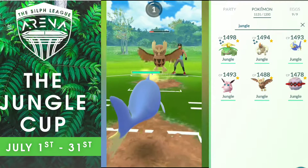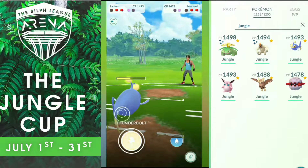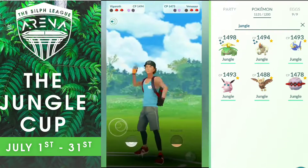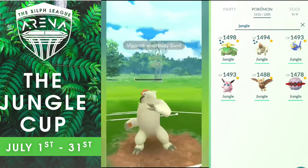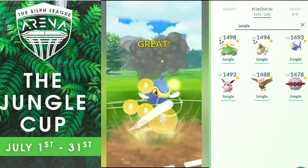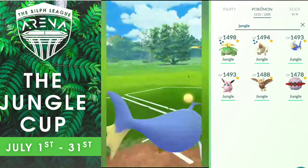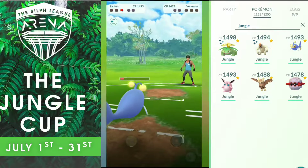I had to switch. I use my Body Slam which deals a lot of damage. He retaliates by sending his own Vigoroth — there's no case to use my shield, better to keep it for my Lantern. Here I have some Energy farmed up, both of us have one shield. I go for the Thunderbolt, he uses his last shield. He goes already for his Frenzy Plant — obviously I have to burn my last shield. Let's see if I can get to that Thunderbolt first — yes, I managed to do so. That finishes his Venosaur. We take match number 3, very close one.